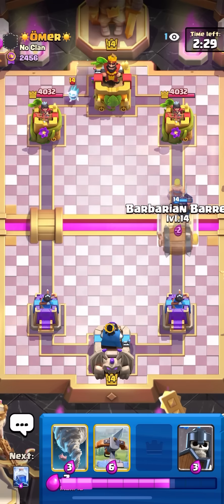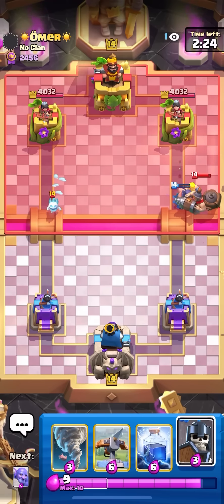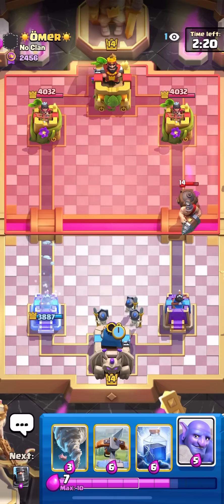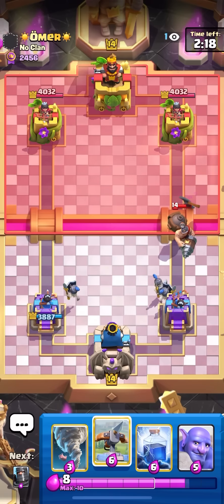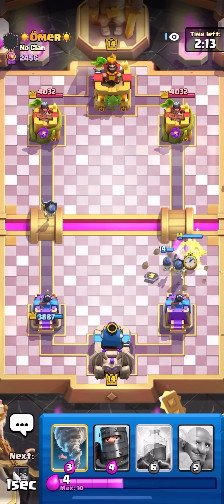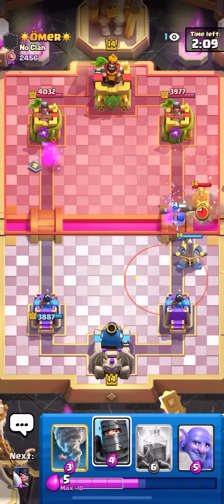Just gonna go ahead and cycle Barb Barrel on the right side to try and predict something. We do get the Skellies - he's forced to go for the Mighty Miner on top of that Barb and the Xe. I'll just split the guards. This matchup is definitely not looking too great. Mighty Miner's a really, really good counter to this deck since I don't have a reset or anything. I mean, I have Lightning, but that doesn't really do anything against the Mighty Miner.